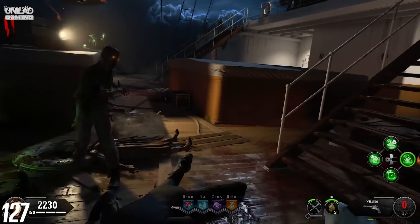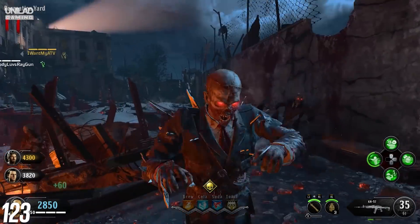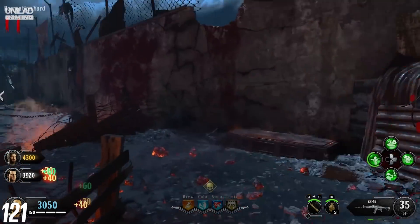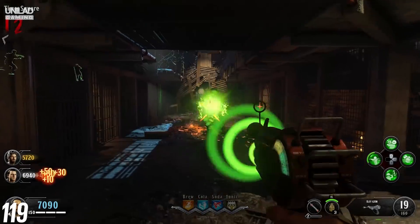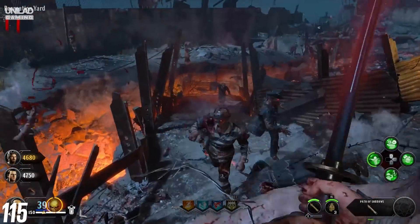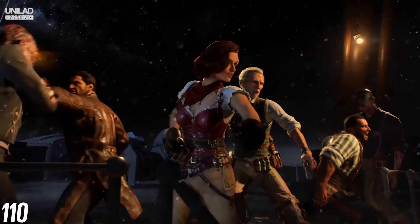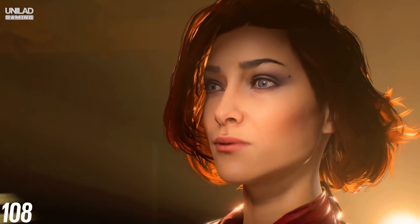Zombies mode continues with you battling your way through waves of the undead, but this time with two separate storylines. In Blood of the Dead, a remake of Black Ops 2's Mob of the Dead, you play as the awesome foursome we all know from the original Zombies maps. The Alcatraz setting has been slightly redesigned with a couple of new areas, making the map a lot bigger. However, the new Zombies maps have you play as a group who are equally as charismatic, and no doubt will have a similarly mind-boggling backstory.